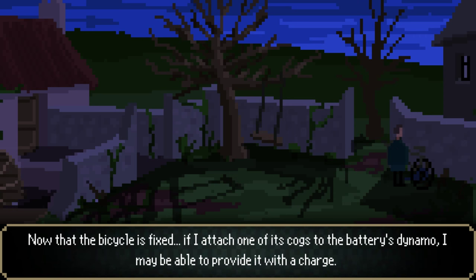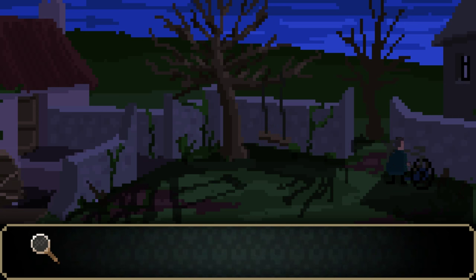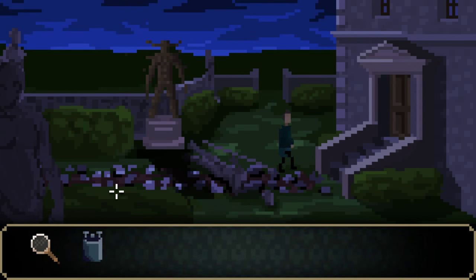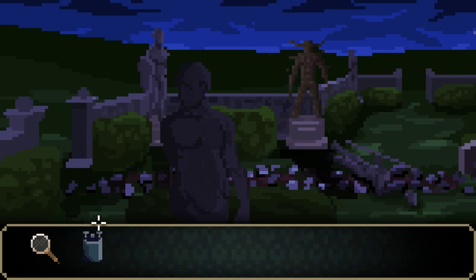Now that the bicycle is fixed, if I attach one of its cogs to the battery's dynamo, I may be able to provide it with a charge. It's charged! I don't think it works like that, but awesome. And it certainly would not charge that quickly. Wait a minute — what?